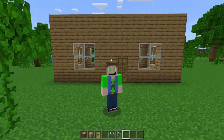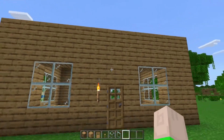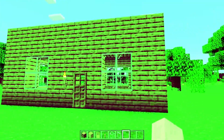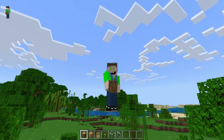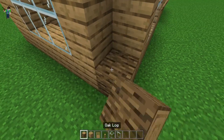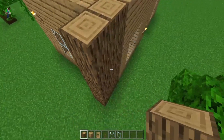Alright, as you can see behind me, I built a wooden house and it's way too simple. Look at this, this is just ugly. However, we're going to turn this house into something that will literally impress your friends. So the first tip is to decorate the corners. Some people would usually build like this, however I like to build mine sort of like this, as that will give it some depth.